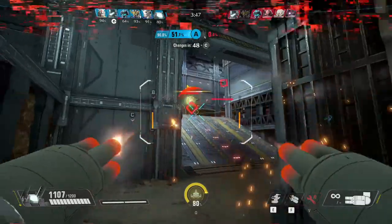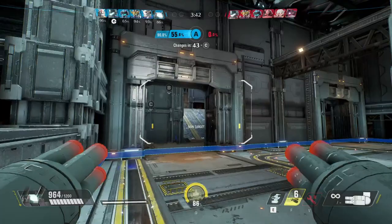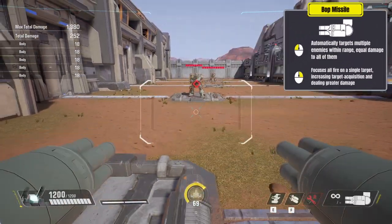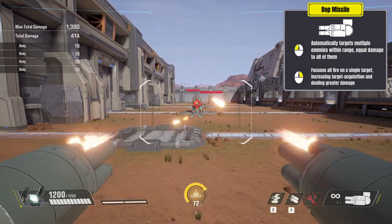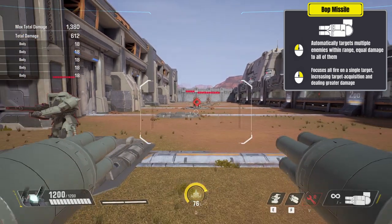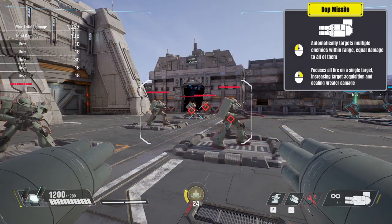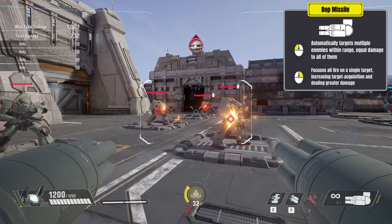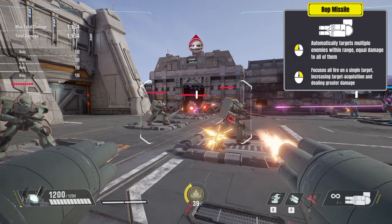Starting off with the rapid-fire auto-targeting BOP missile, which has infinite ammo but is prone to overheating. Upon clicking the left mouse button, the BOP missile will automatically target multiple enemies within range. This attack will deal anywhere from 9 to 18 hitscan damage up to 300 units away, with damage falloff starting at approximately 250 units away. Only three targets can be targeted at a time in this firing mode, optimally dealing a maximum of 2,600 damage across three Gundams before overheating.